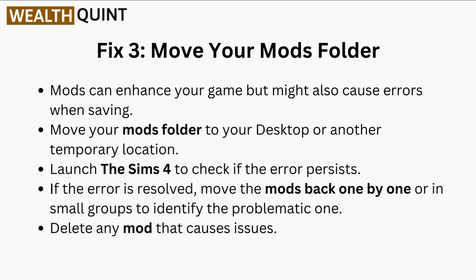Fix 3 is to move your Mods folder. Mods can enhance your game but might also cause errors when saving. Move your Mods folder to your desktop or another temporary location. Launch the Sims 4 to check if the error persists. If the error is resolved, move the mods back one by one or in small groups to identify the problematic one. Delete any mod that causes issues.